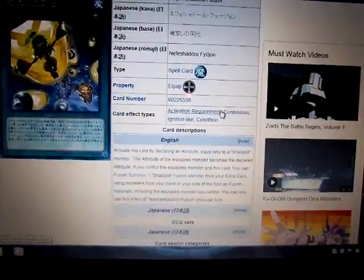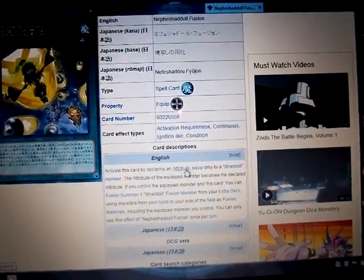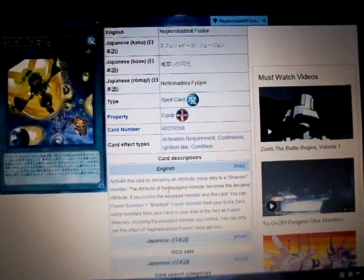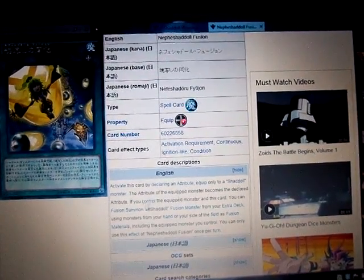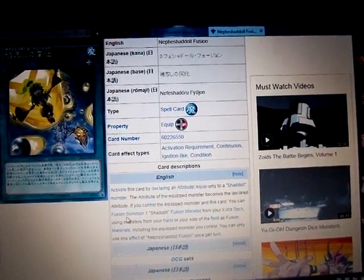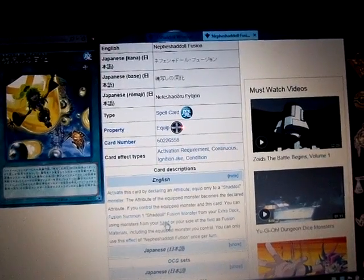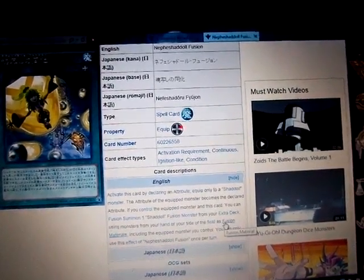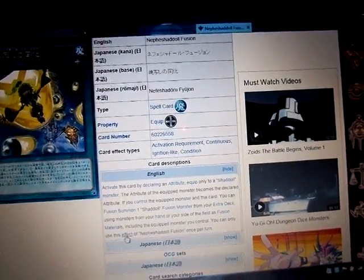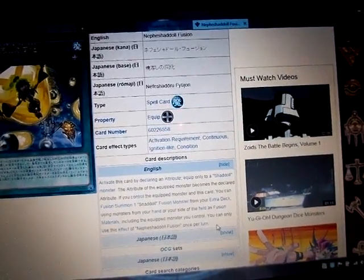It's an equip spell card, and its effect will be in the description down below. Activate this card by declaring an attribute — equipped only to a Shadal monster. The attribute of the equipped monster becomes the declared attribute. If you control the equipped monster and this card, you can Fusion Summon one Shadal Fusion monster from your extra deck using monsters from your hand or your side of the field as Fusion materials, including the equipped monster you control. You can only use this effect of Neph's Shadal Fusion once per turn.